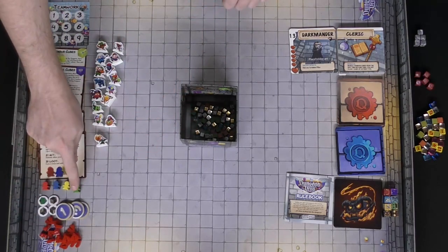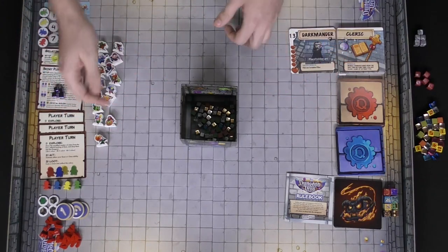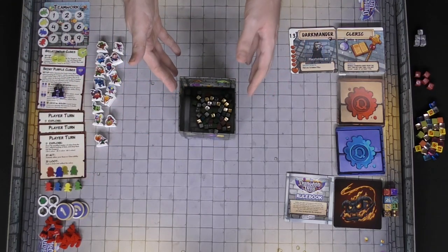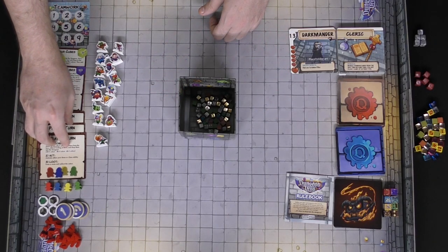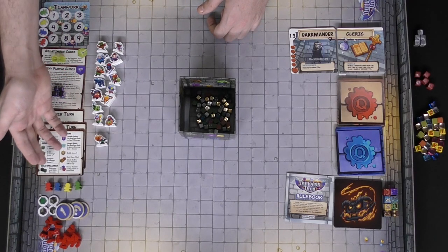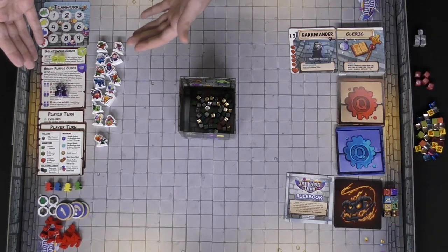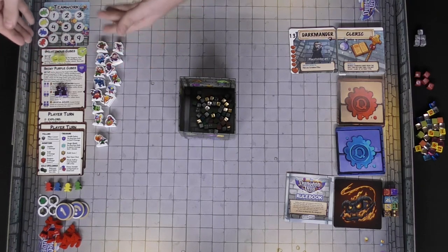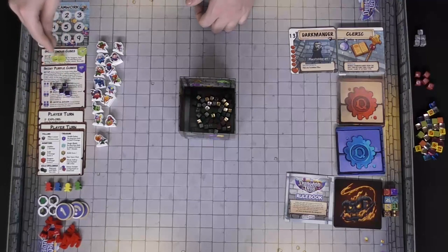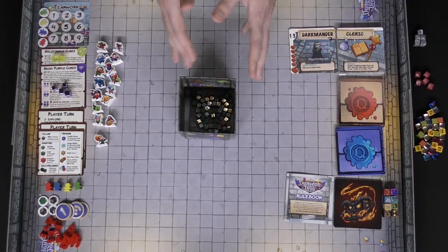You're also going to get some unique new meeples — these are characters you can rescue in the new cooperative version of the game. You'll be putting these in with small cubes and rescuing them from the dungeon because certain quests require you to rescue them. You have player aid cards that show not only the player's turn but also the types of pillars, monsters, solo items, and treasure items that come in the game. There are two unique special types of gems — shiny purple cubes and gelatinous cubes — that can function as almost anything, each with their own unique rules.